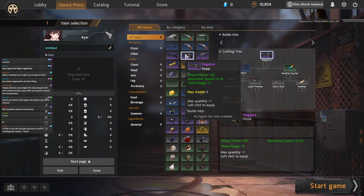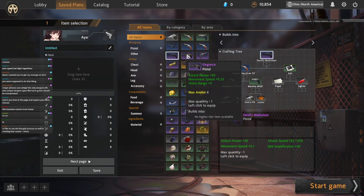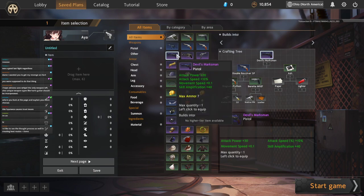So that really just leaves us with Devil's Marksman or Elegance. Elegance is good because it has high attack power, a high movement speed, and a decent amount of vision range. Devil's Marksman is good because it has Spell Amp, it also has a little bit of movement speed and a little bit of attack power. If you do the numbers — and I'm not going to do them right here because it would require two different customs to prove it — Devil's Marksman and Elegance are very similar in power when it comes to a Spell Amp character.